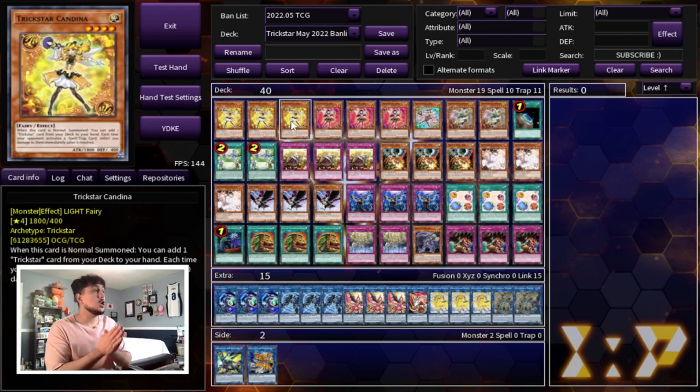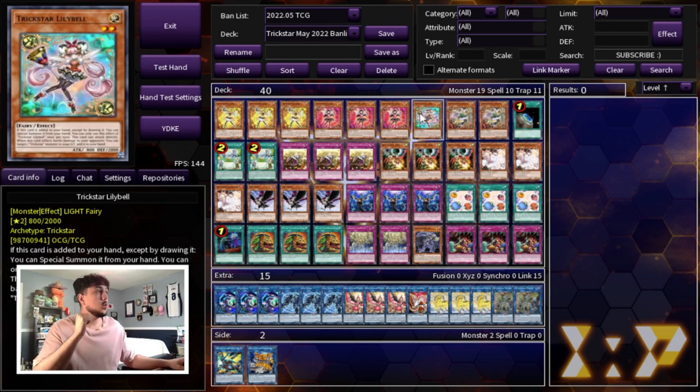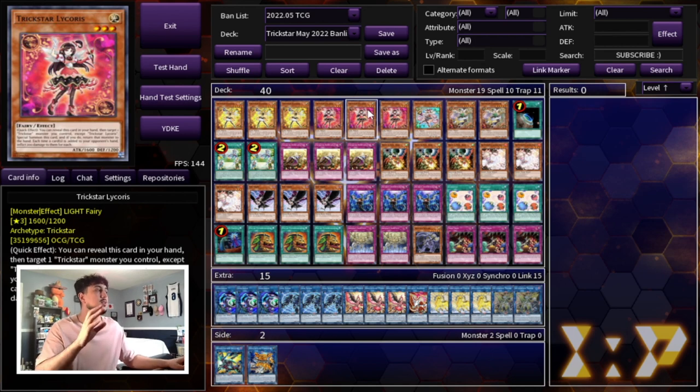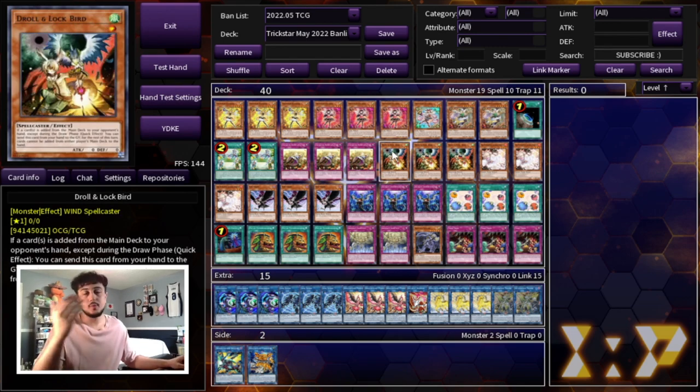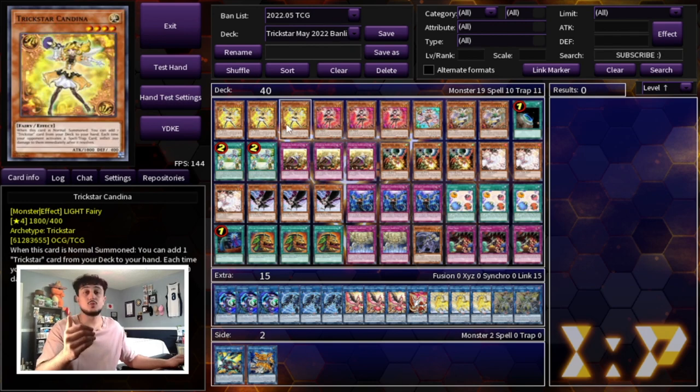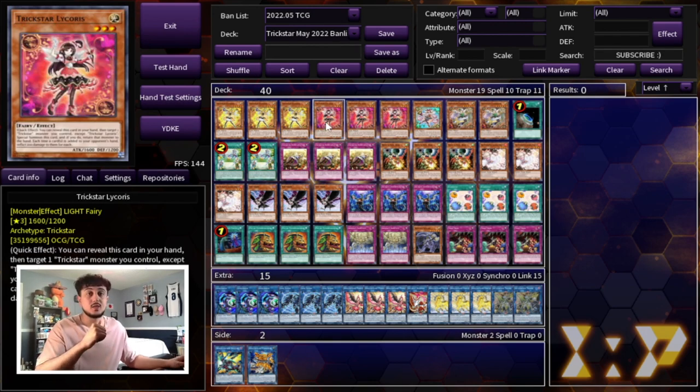We're starting off with triple Trickstar Candina, triple Trickstar Licorice, one Lily Bell, and two Coralbane. I really like three Licorice in this build specifically because it's more of a control build — you want to burn your opponent and get into Reincarnation. The best combo is having Licorice and Reincarnation because you're doing a bunch of burn damage, and then of course Withdrawal and Lockbird. Licorice also helps you dodge Imperm, Valor, etc. with Candina. That's why I really like playing triple Licorice.